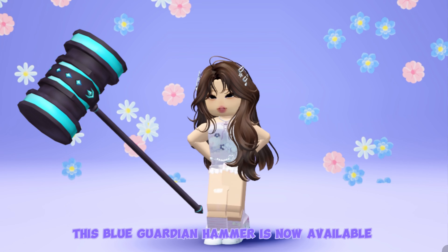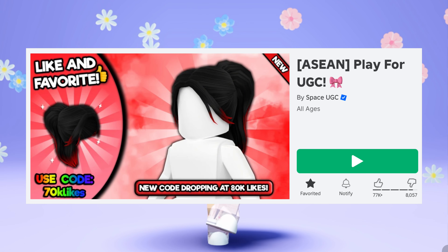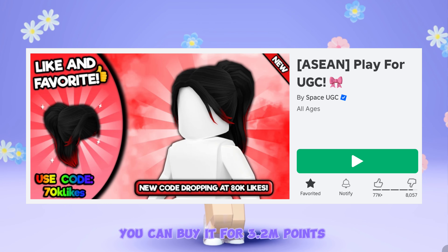This blue guardian hammer is now available at Play for UGC. You can buy it for 3.2 meters points.